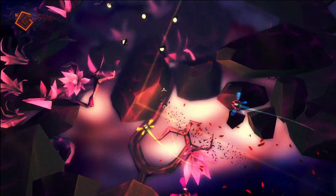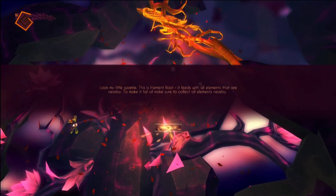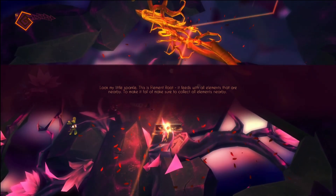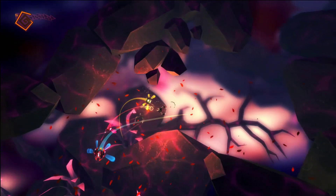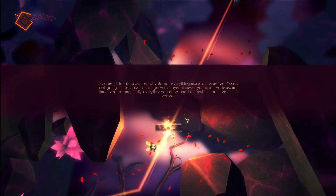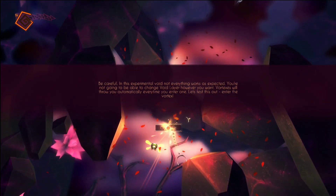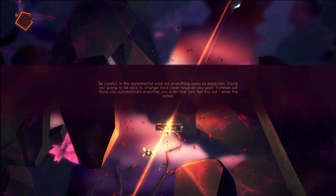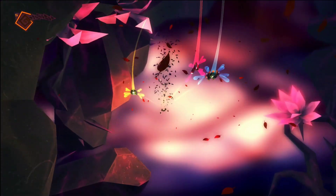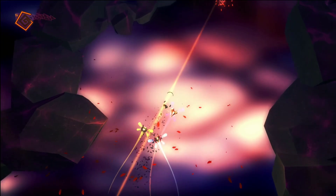There's an 'Element Brutes' enemy — it feeds on all nearby elements and you need to collect all elements nearby to make it go away. The game actually explained something that made sense there, though there is a minor typo in the text. It says: 'In this experimental void, not everything works as expected — vortexes will throw you automatically every time you enter one.' I like how it transitions to the background when you go through a portal. Very atmospheric game for sure.